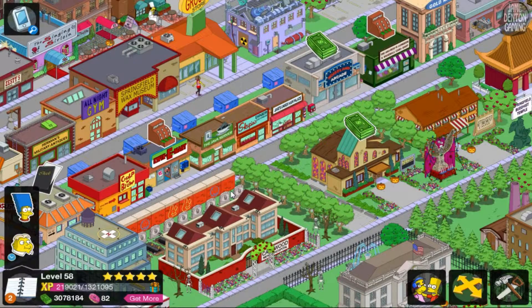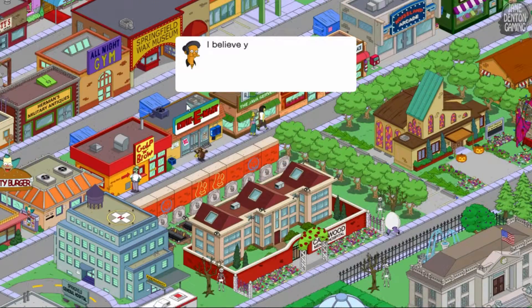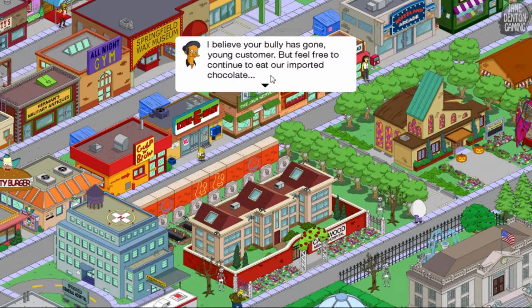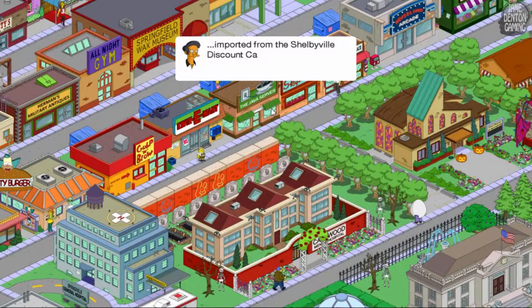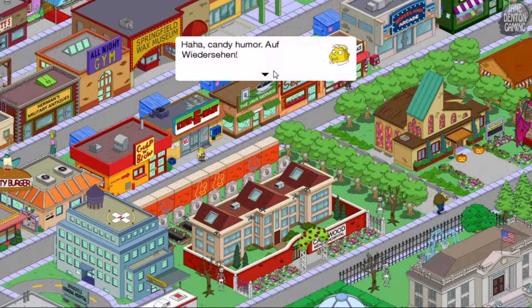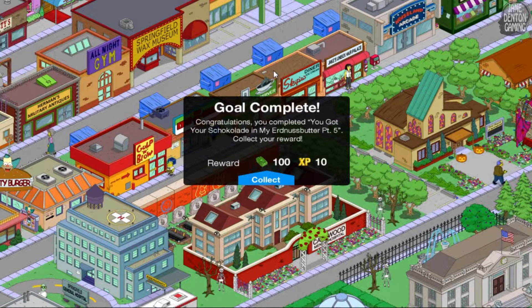Hi Ooter! I believe your bully has gone, young customer, but feel free to continue to eat our imported chocolate — imported from the Shelbyville Discount Candy Emporium. Thank you for your hospitality, I shall never forget it! Candy humor! Goal complete — you completed Part 5, and I still can't pronounce it.